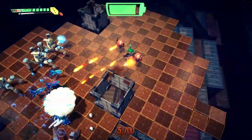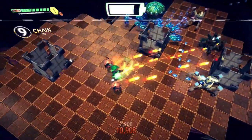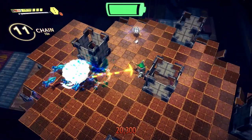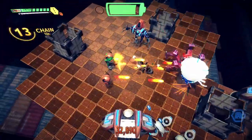Some nice little quality of life stuff going on in this game — the way it shows you where enemies are off the screen with the little symbols. It is possible to put off collecting the batteries, just moving around, because sometimes you want to time collecting them so you're getting the most out of them.